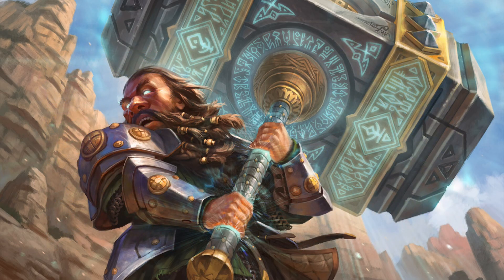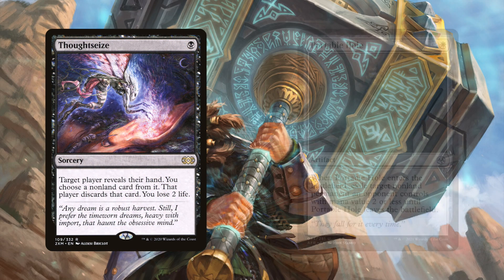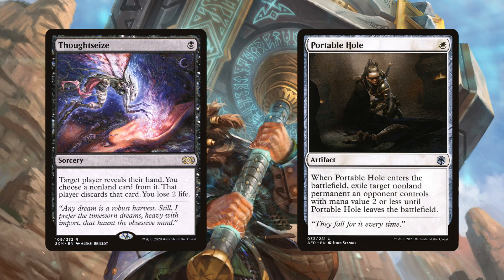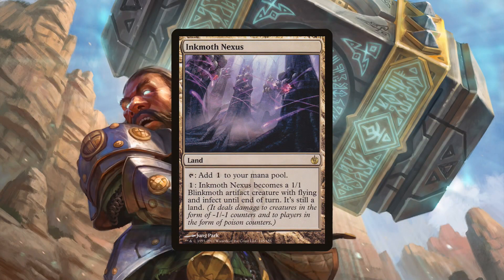The deck also frequently plays one or two copies of Thoughtseize, and some lists run Portable Hole as removal. This is a very proactive deck — it's not really looking to interact too much — but Thoughtseize is common, and Portable Hole shows up from time to time as well.